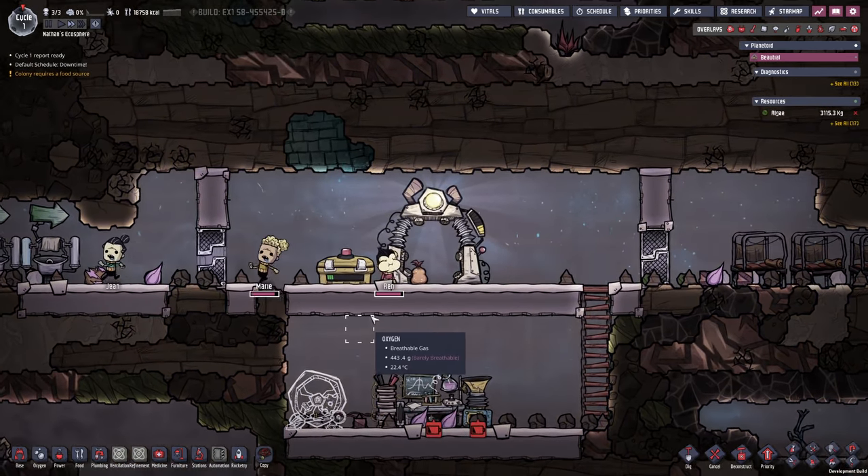We have reached another important stage in the game — the first outhouse is actually full. It needs to be cleaned up and it is going to produce some polluted dirt. At the beginning I recommend you set up a storage bin somewhere inside of your water pool — in there we can store the polluted dirt and it won't be capable of off-gassing. Also if you have the time and space for it, I recommend setting up a wash basin nearby. Whenever they interact with the polluted dirt bringing it to storage, they're going to be full of germs, and this way they can wash it off right away. Marie also just received a skill point — we're going to set that into super hard digging right away and give her the super hard digging hat.